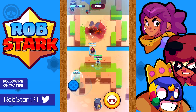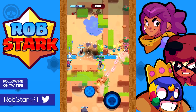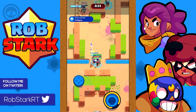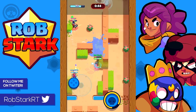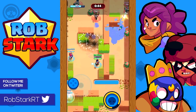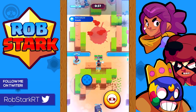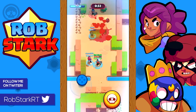I'll group Shelly, Tara, Nita, Poco, and Spike together as these are pretty similar matchups. If you can attack these brawlers behind a wall it's going to be a pretty easy matchup, and at the least you should be able to force them back. When out in the open versus them, be careful to keep your distance or they could chip your health down. If they surprise you in the grass there's probably not much you can do — you may be able to throw your super but it might be too late.